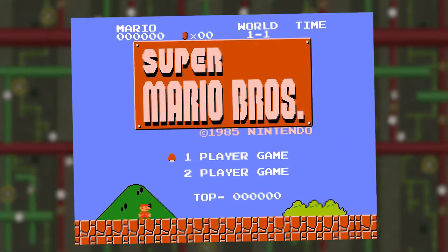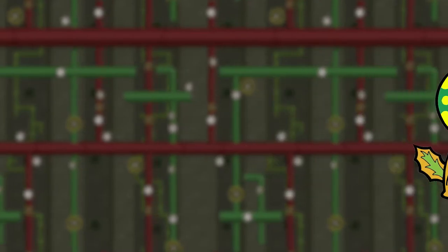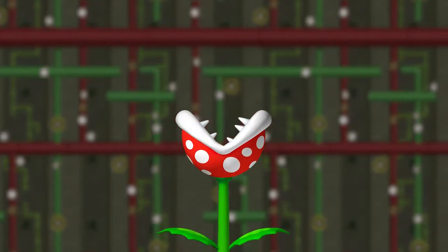The Piranha Plant was first introduced in Super Mario Bros. for the NES, and appeared as a green-spotted Venus Flytrap-looking plant. However, nowadays the Piranha Plant is coloured red with white spots.